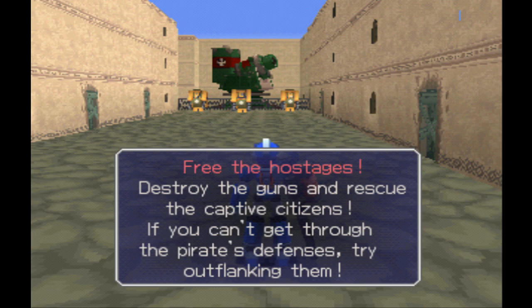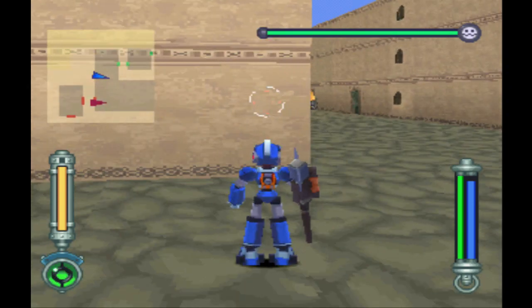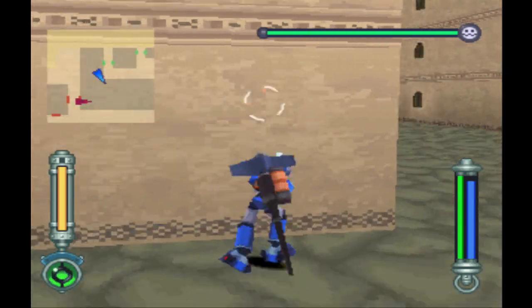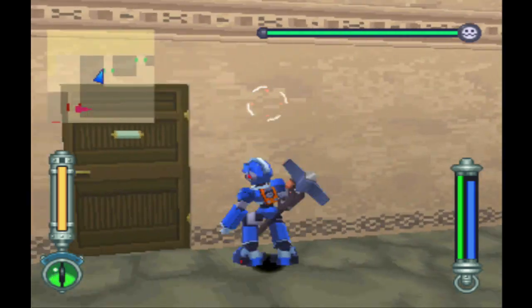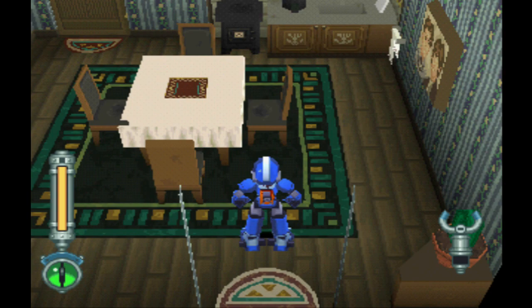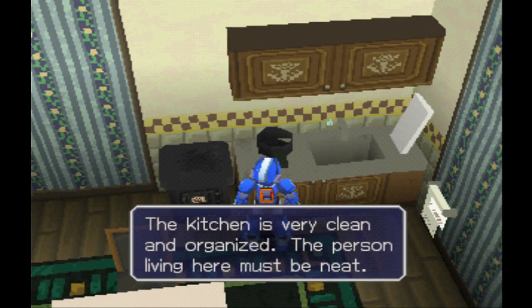Rescue the captive citizens. It's just outflanking them, which seems like a good idea. Yeah, there are enemies there, but we could just go to the store instead — I don't want to deal with them.